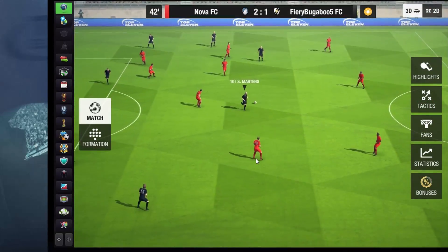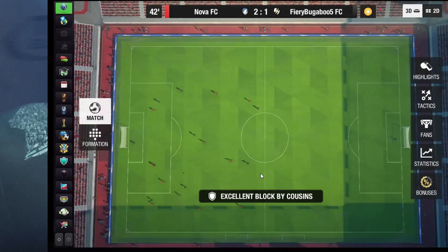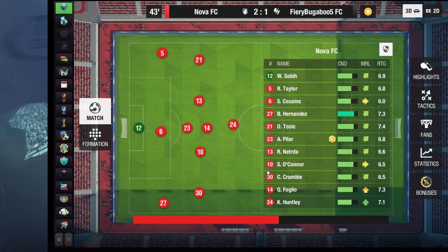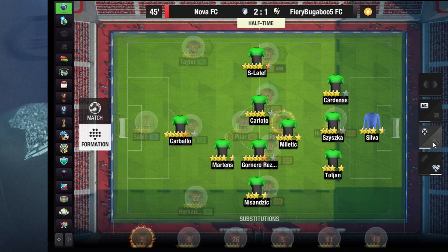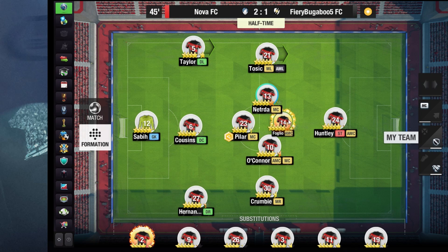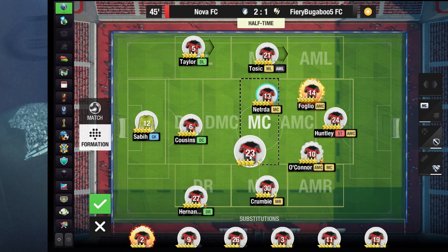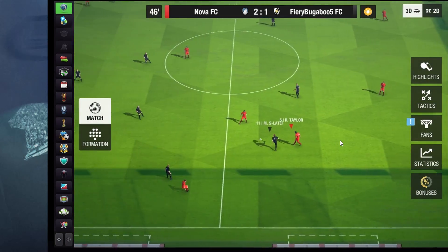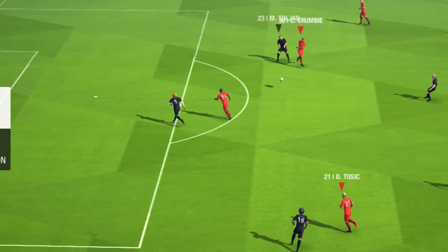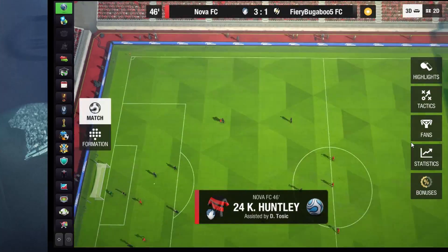That was a good little play there. The shot comes in and he manages to block it. I can really appreciate how Top 11 did with this 3D thing — the gameplay, the skill moves, the shots, the goals, the saves, the animations — everything is just top tier right now and I am really in love with the game. We are going to switch things up because we are creating chances but not making use of the space. We decided to go with two central midfielders, two attacking midfielders, and keep the wide players as is — now playing a 3-2-2-2.